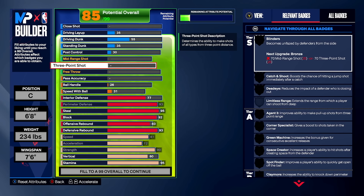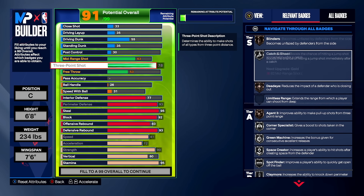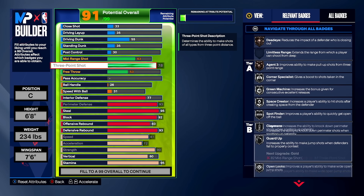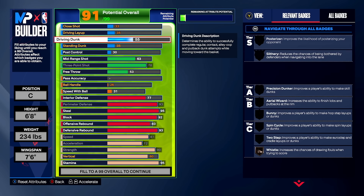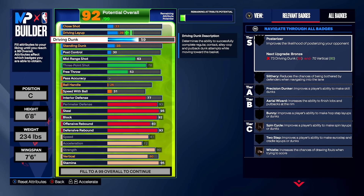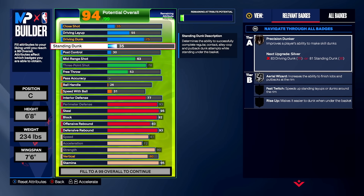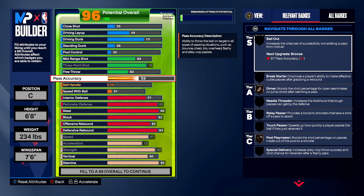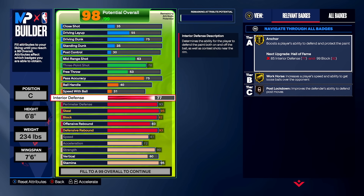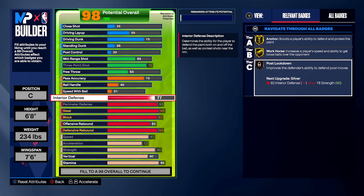For the offensive side, we're going 78 three-ball — lots of shooting badges land on silver, which is beautiful. I'll show you a quick pure inside version where the finishing is off the charts. But for this version we're going 75 driving dunk, which unlocks athletic one-handers and really good dunk packages — the go-to rating most tryhards are running. For fives you'd want higher pass accuracy, but for threes and twos, 75 is fine with silver break starter.